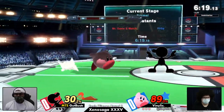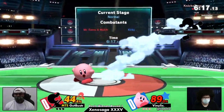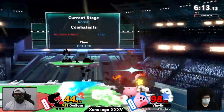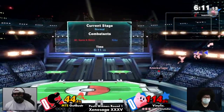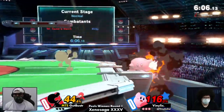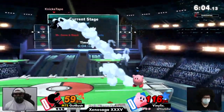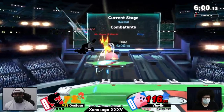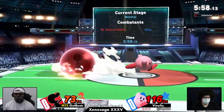Game & Watch abusing all of his tools, already opening up pretty strong here — 89% as opposed to 30%. Right off the bat we saw two down smashes being thrown out by Gut Buster. This is the reality: Kirby does not have the speed to punish that. So there's pretty little reason for Gut Buster to not be throwing these out. Game & Watch is going frame by frame, and Kirby is like, I have the move, I just have to put it out and commit.